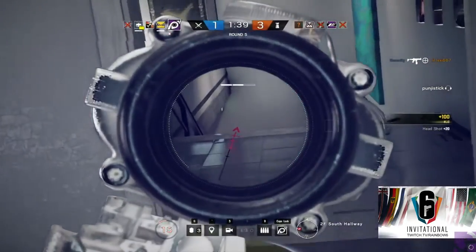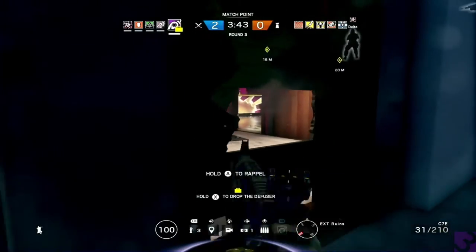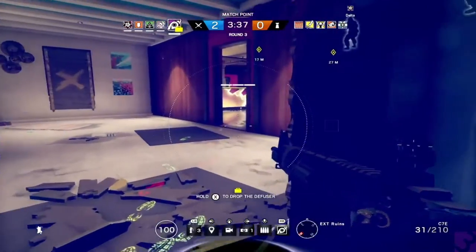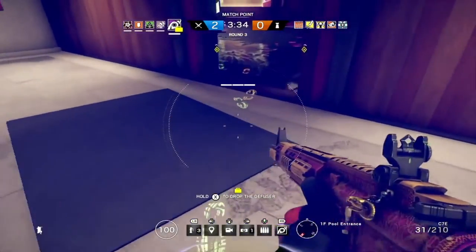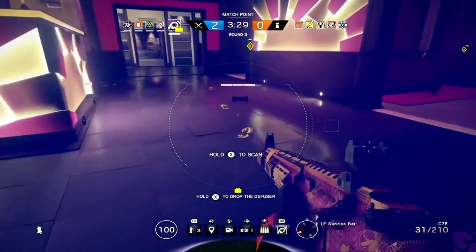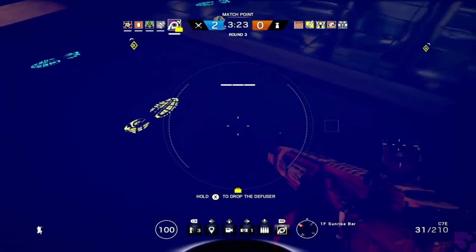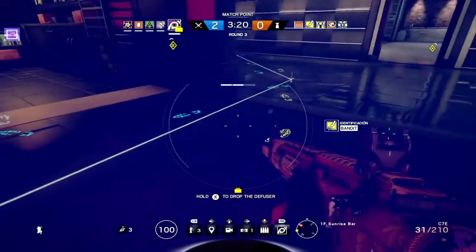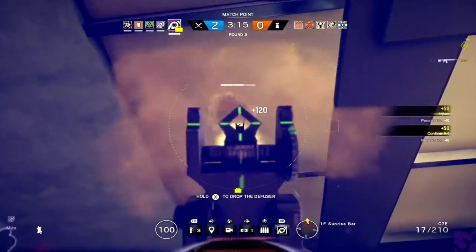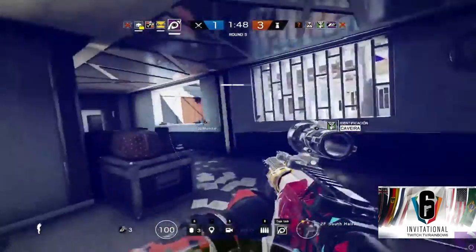Red footprints mean they were recently left, so the defender is close by. Yellow means they were there a bit longer, and blue-greenish means it has been there for a while. These footprints stay on the map for 90 seconds, giving Jackal the ability to estimate where defenders could have gotten based on the footprint color. On top of seeing the footprints, Jackal has the ability to ping players and find out their exact location. He can only do this three times per round, and the ping is not constant — when initiated, the defender is instantly pinged, then three more times every 10 seconds.